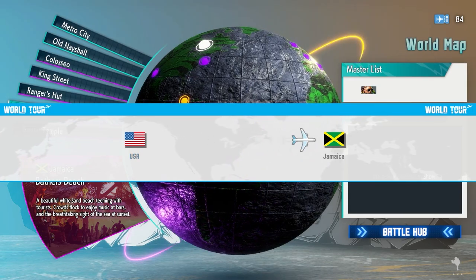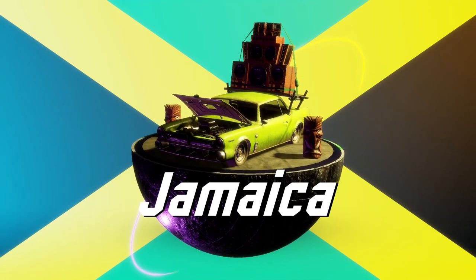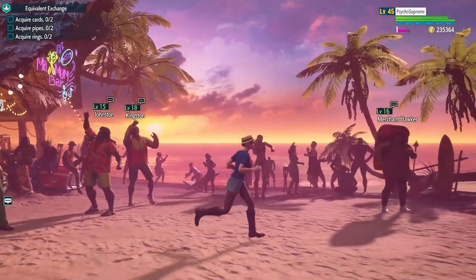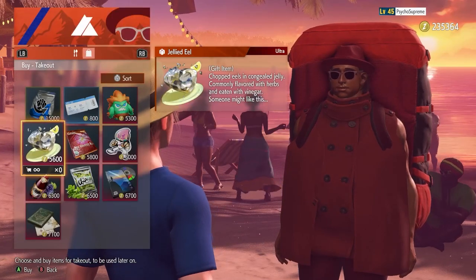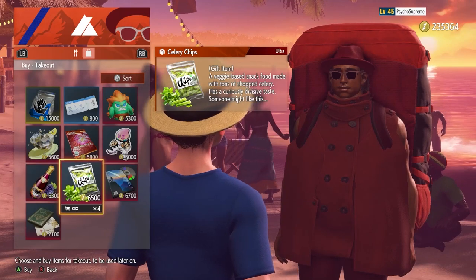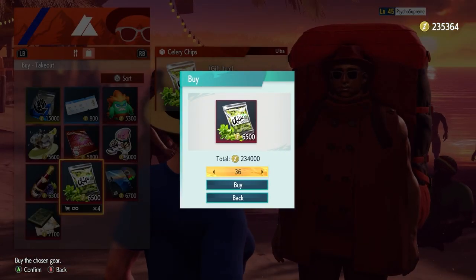Her favorite item is in Jamaica, like a lot of characters. At least six characters have their favorite item in Jamaica. Her favorite item is celery sticks. Just go into the store — you'll find the Hawker to the right side in Jamaica. Go up to him, open the general store, and you'll see on the second page that all the items for consuming and gifting are there.